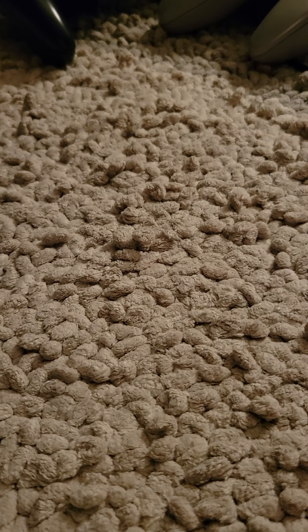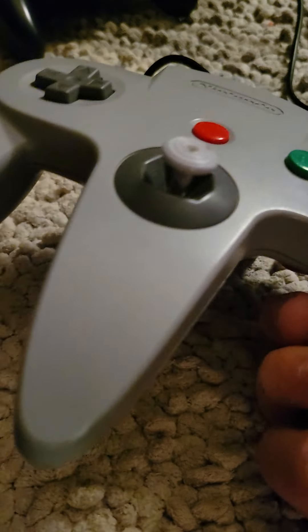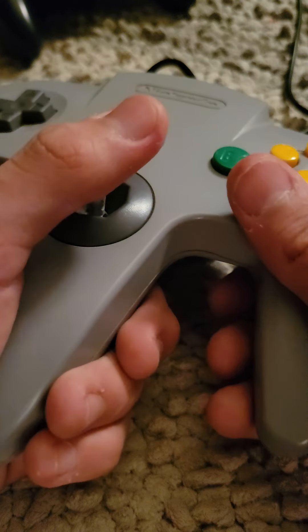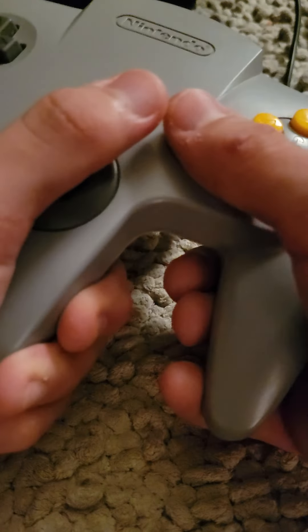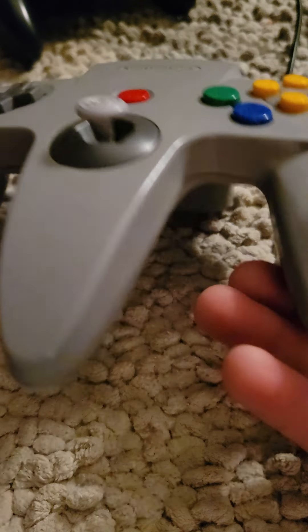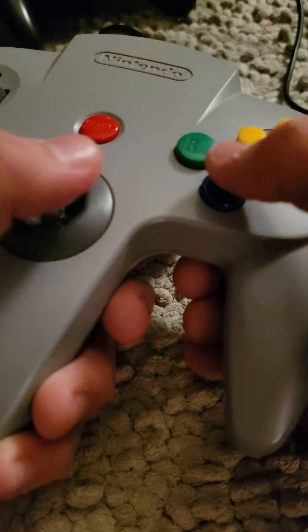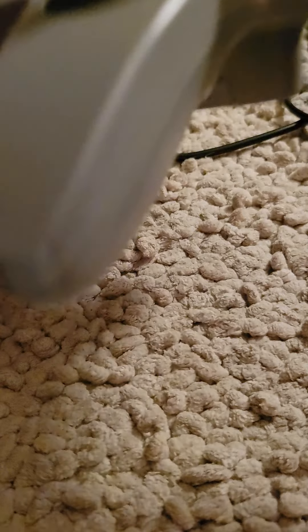Number eight: the Nintendo 64 controller. This is just a whole bunch of mess. At least it has a stick, right? Nobody cares. This is to grab and this is to shield — the trigger. This is an older controller and the design makes zero sense; you'd need three hands to play this. The buttons are all weird and it's just so uncomfortable. It's kind of bad.